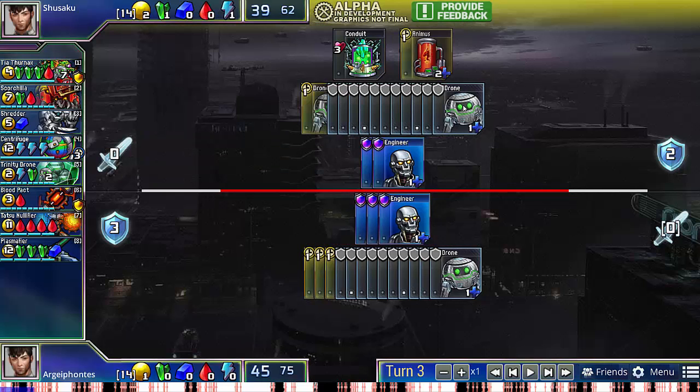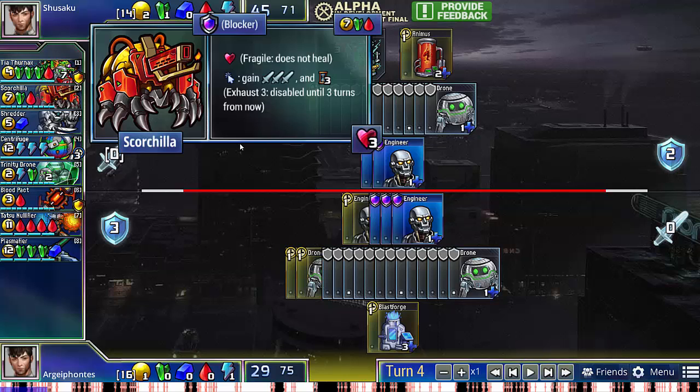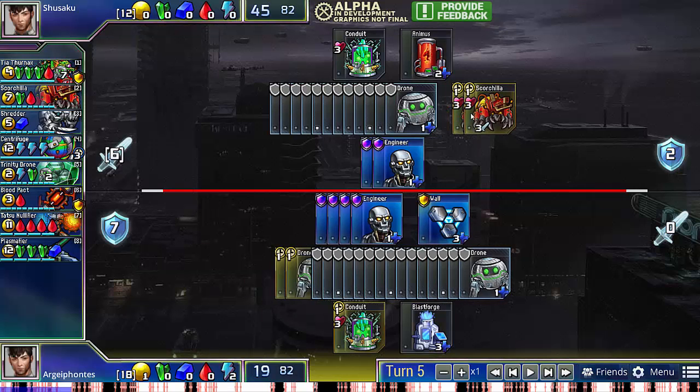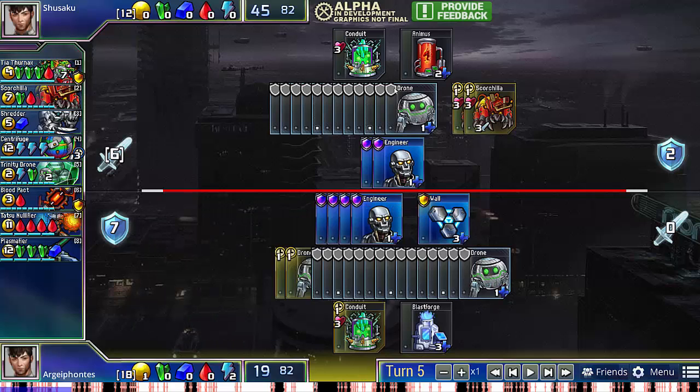My opponent goes for the early rush, so I go for the classic Scorchilla counter, which is to just get four Engineers and a wall. When my opponent attacks for six damage, I have exactly enough. Rather than going three drones here, I actually go for a conduit, because I want to be able to threaten my own Scorchilla and Tia Thernax against my opponent who doesn't have blue and will have a hard time defending it.